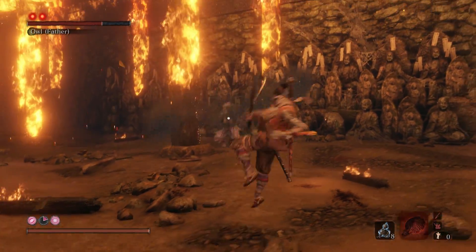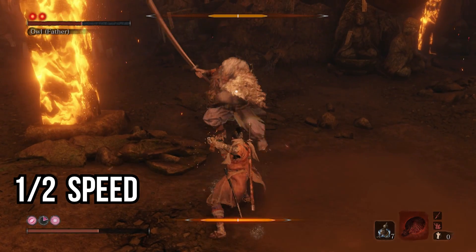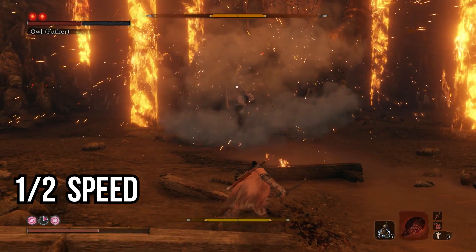When he throws fireworks outside of a combo, jump back and prepare to use the Makiri counter in case he does a thrust attack. Sometimes with the fireworks, he'll throw a shuriken and do a rushing attack instead, so do your best to block or dodge it.